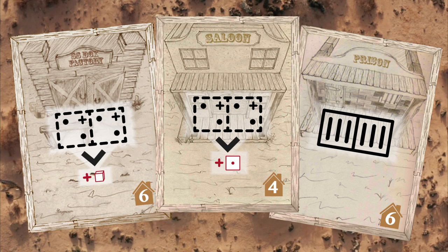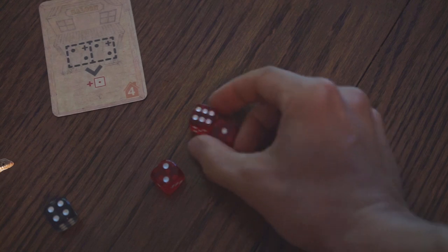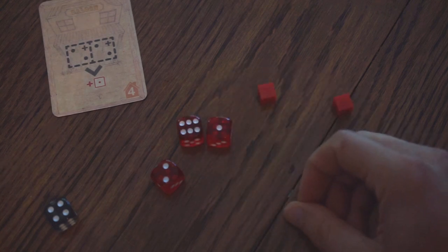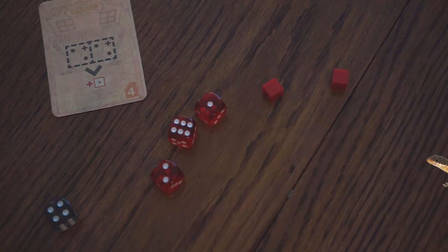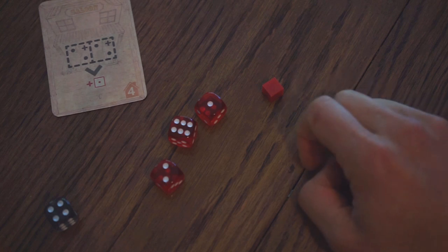Or throwing your enemies in prison. Your posse can include some D6 townsfolk, which are used for working in buildings and attacking, and spies, which are used to attack by flicking and freeing your compadres from prison.